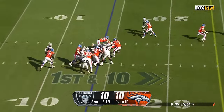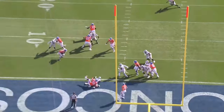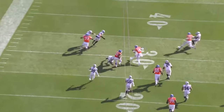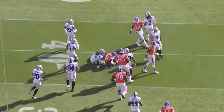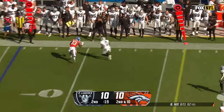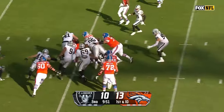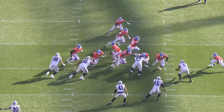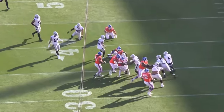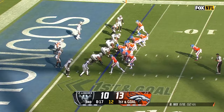Not much there for Javonte. Knicks from the goal line throws it short, but he's got blockers for Williams. Javonte Williams weaving to the middle and across the 35, second down in ten. Knicks checks it short — Williams, Denver, on first down. Williams with a run over the left side.